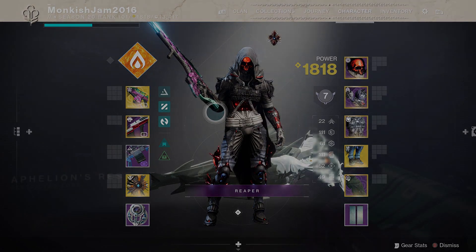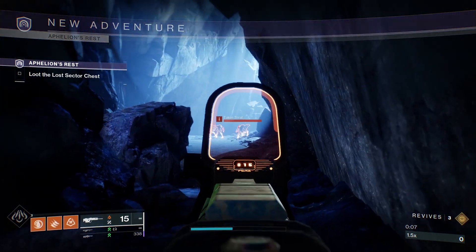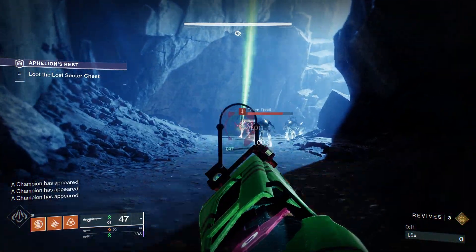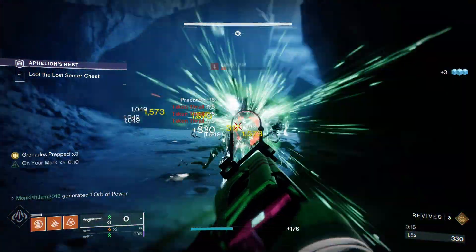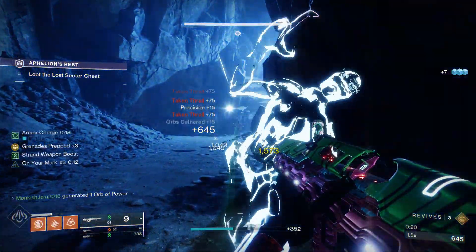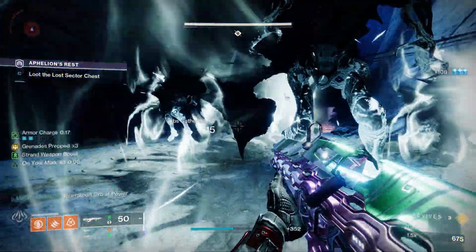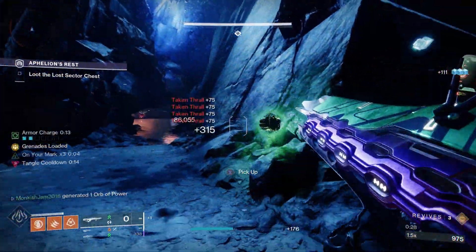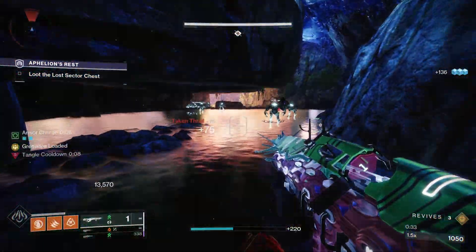Now that we've spawned in, just walk straight down here. You can see a big group of red-bar enemies — we're using the auto rifle to get rid of them. As we get kills we'll have grenades ready to help clear, and we can pick up threadlings and throw them at enemies.